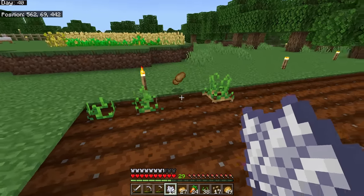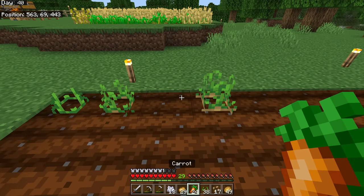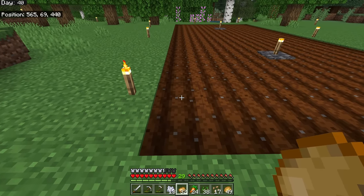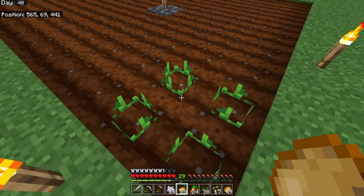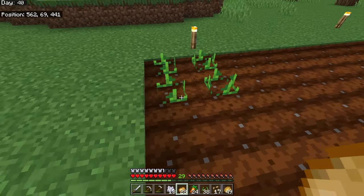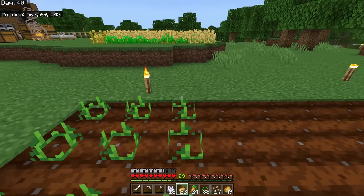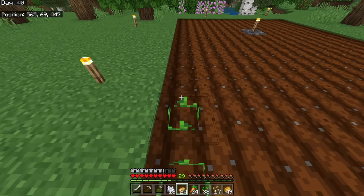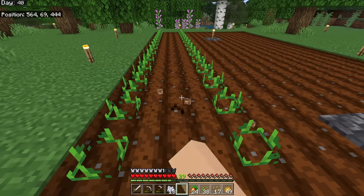Once a potato reaches stage four you can see the top of the plant moving above the hitbox — break it and you'll get multiple potatoes, between one and four without a fortune tool. When planting potatoes, don't plant them diagonally across from themselves because crops diagonal to each other cut the growth rate roughly in half. Plant them in straight rows separated so they aren't touching each other — that grows twice as fast.